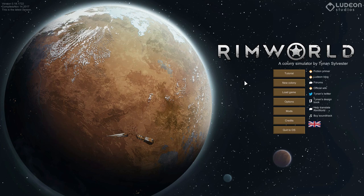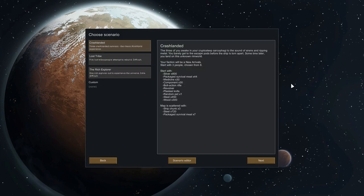Everything will make sense once we actually start playing, so let's get right into a game. Before we can start playing, we need to select the people we're going to have in our colony. We have to select the storyteller, generate the planet we're going to play on, and select the scenario.